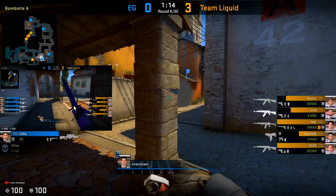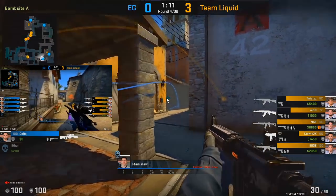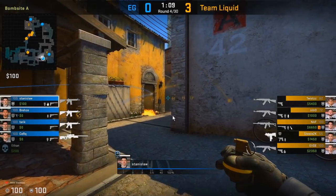Here's another example — it's a 4v5 situation with Cirque rotating from A to B to reinforce. Stanislaw smokes mid and Molotovs towards boiler to hold bracket control just a little bit longer while his site is a bit weaker.